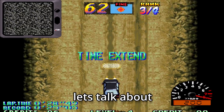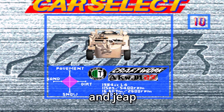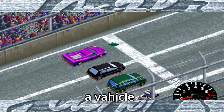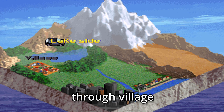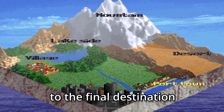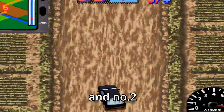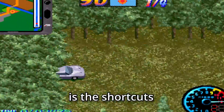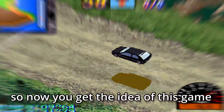The game starts with a select screen with a bunch of options that include car, bike, and go-kart. Once you select a vehicle, the race starts quickly. Your goal is to race from the city through a village, lake, mountain, desert, port, and town to the final destination, which is a park. There are two ways to play: number one is the normal route, and number two is a shortcut hidden in a secret location on the map.